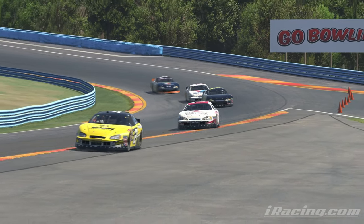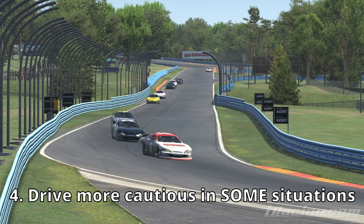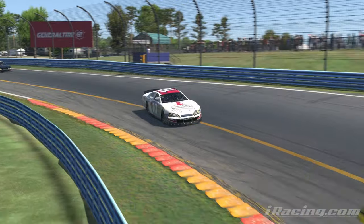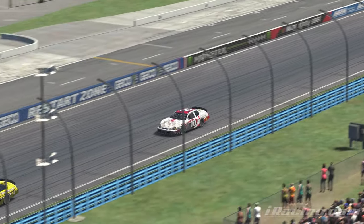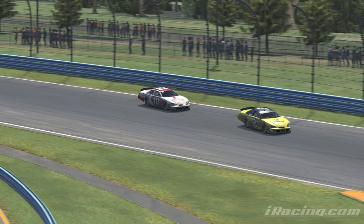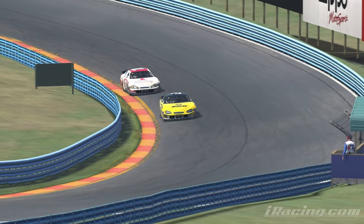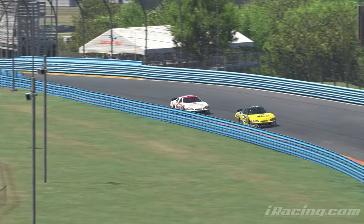Another thing we can do to promote safety rating growth is make slight modifications to how we drive during the race. I am not saying to stop competing or stop racing other people hard. But it's very important to recognize when situations can get hairy and just cut your losses if you really care about your safety rating. For instance, if you have position on someone on the inside and you think they're still going to try to cut you off anyway, it might just be time to say, alright, go ahead, I'll get you next time. Another good adjustment is being the guy who gets on the brakes at the sight of any sideways car in front of you. It feels nice to gain positions by passing people checking up for a wreck that doesn't happen, but if you want to gain safety rating, you've got to be conservative in those situations.